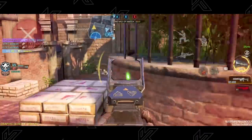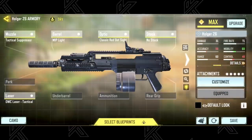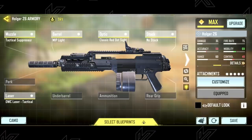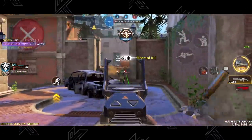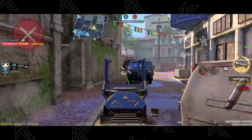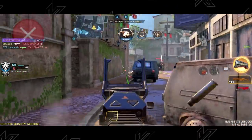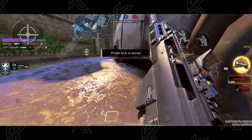They also use this to spam and wallbang enemies hiding in corners. For the build, use the Tactical Suppressor, MIP Light Barrel, an optic of your choice, no-stock, and OWC Tac Laser. Pros from Garena tend to use Monolithic Suppressor for their muzzle attachment, and since everyone has the Mythic Blueprint, they use that last attachment slot for FMJ.